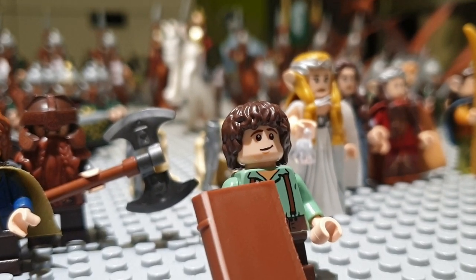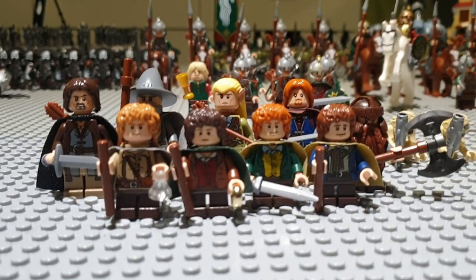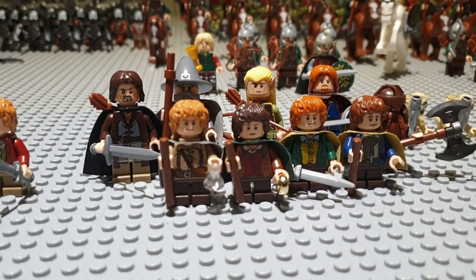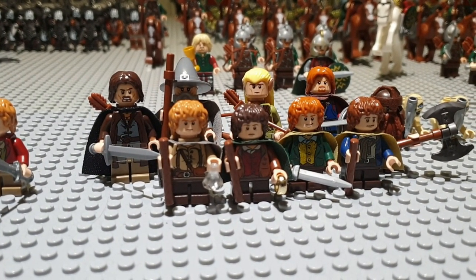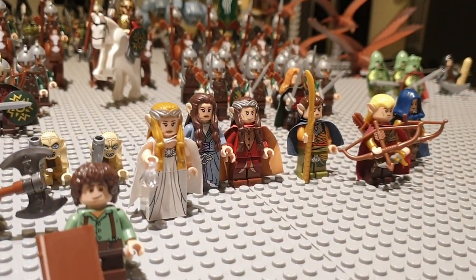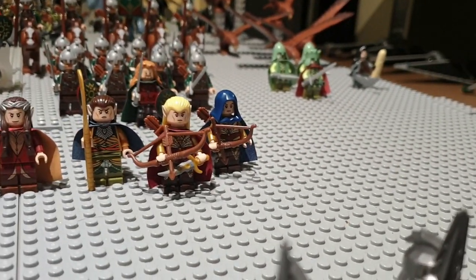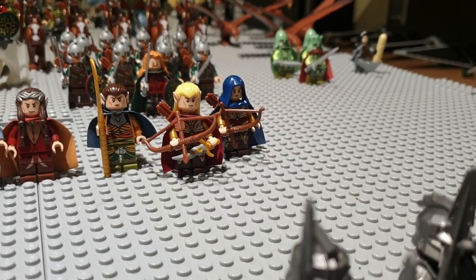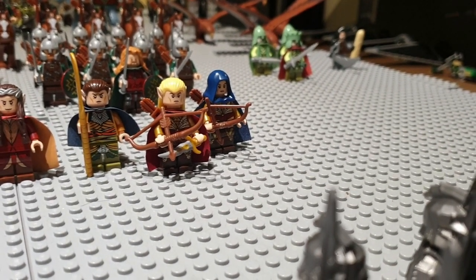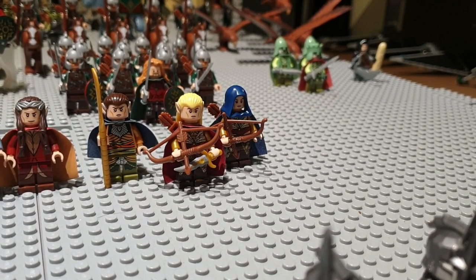Over here we got Frodo Baggins from the Shire. On his left we got the entire Fellowship. I modified some of the minifigures, especially Aragorn — made him a little bit more of a ranger. And we got Bilbo Baggins, Lady Galadriel, Elrond, Arwen, Elrond in battle uniform, Haldir, and another elven soldier from Haldir's army who actually went to Helm's Deep. I gave him the dark blueish hood and cape — quite nice minifigures.